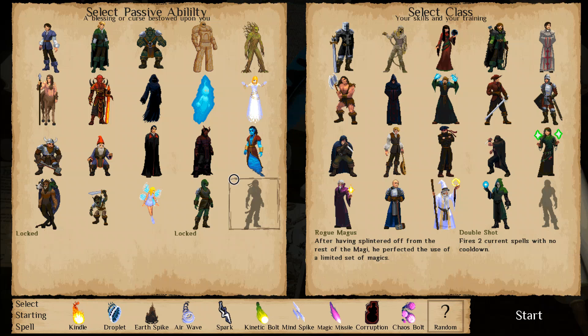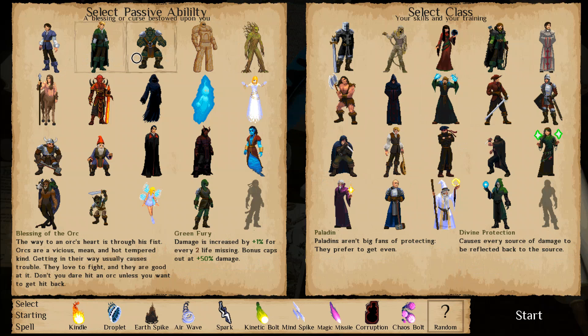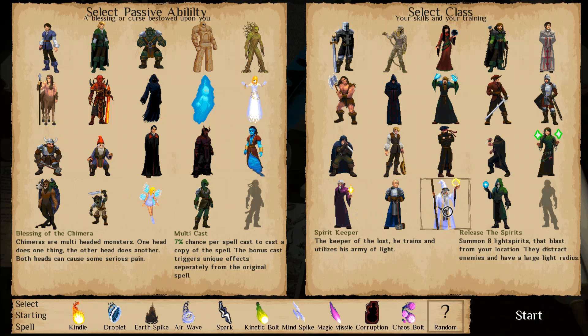Actually, I don't believe that inventory thing is correct - you can have four different abilities equipped and use them all at one time, though two of them will always be on awkward buttons. Typically you want just two on your left and right mouse, and I think it's a four by four inventory. Anyway, minor detail. So checking out the classes and passive abilities, I figured I'd tab through each one for people who want to pause and read them.